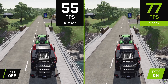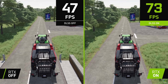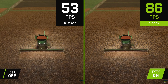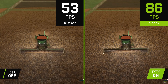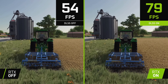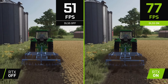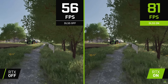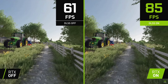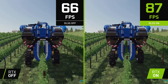Farming Simulator 22 will also be getting support for DLAA — Nvidia's Deep Learning Anti-Aliasing. It's essentially DLSS with the upscaling portion removed from the process. Instead of upscaling the image, the AI focuses on improving anti-aliasing at the native resolution.